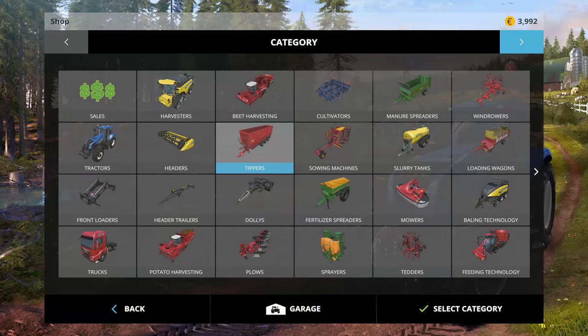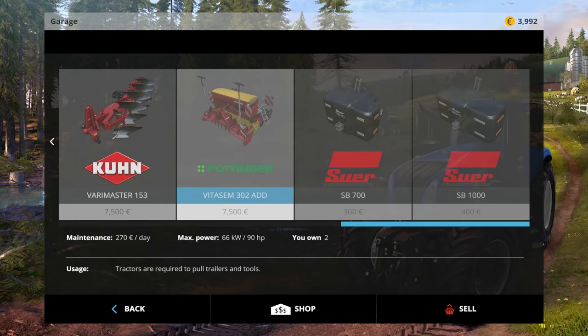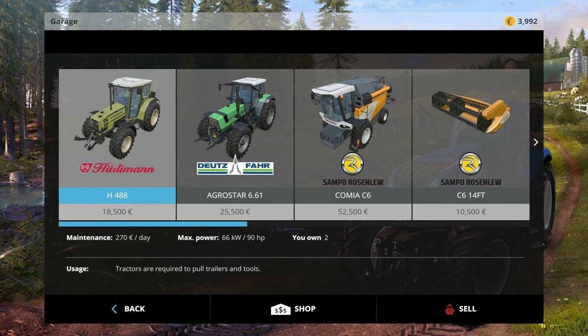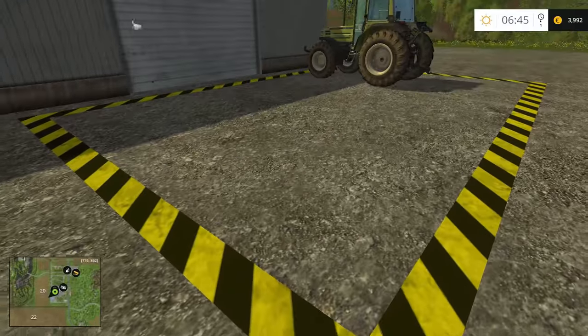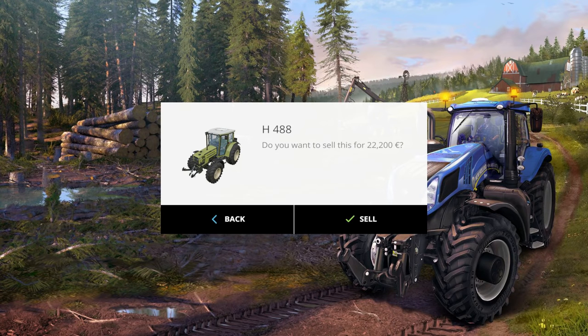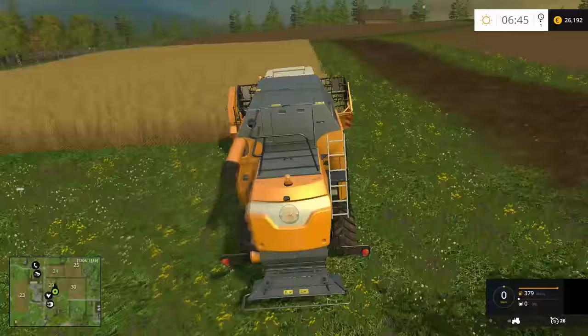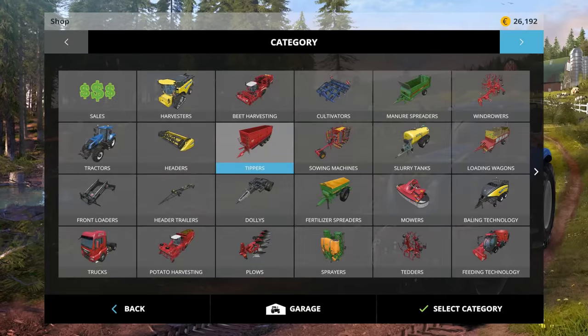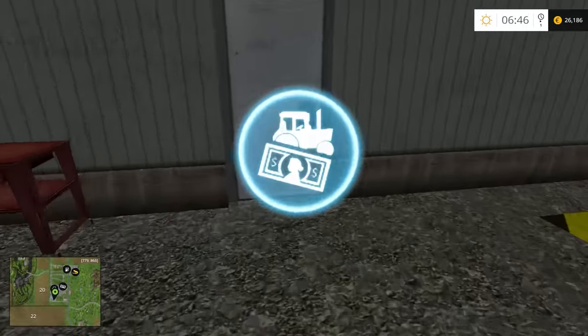Here's a tip for beginners: go to the shop and click on Garage to see all the tractors you own. Do not sell them through the garage menu. Look at the price — they'll give you $18,500 if you sell through the menu. But if you drive it to the dealership and sell it there, you get almost $4,000 more just for driving it over. You always want to sell things at the dealership, not through the menu. So we're going to sell the Hurleyman and this small trailer.